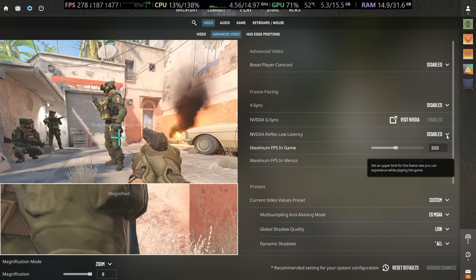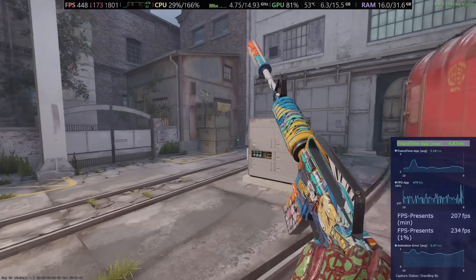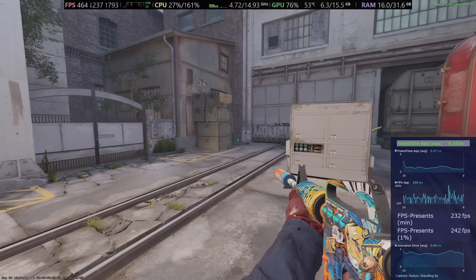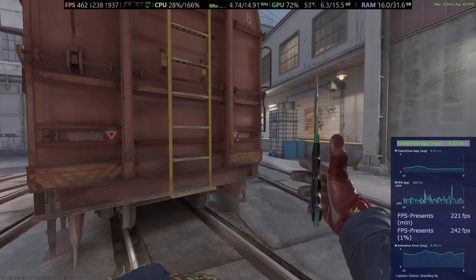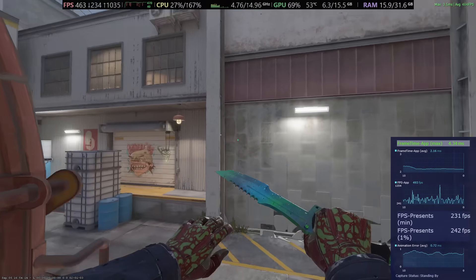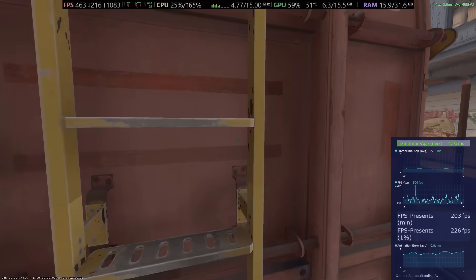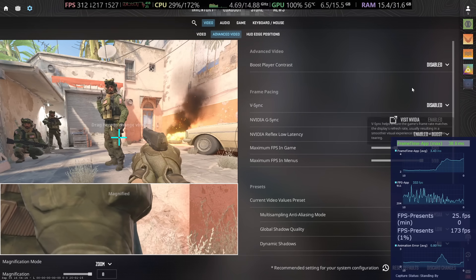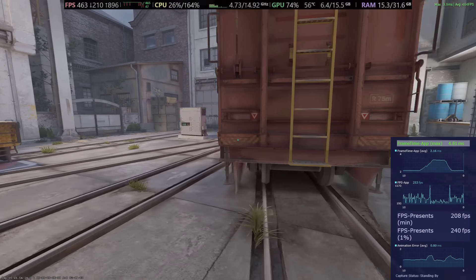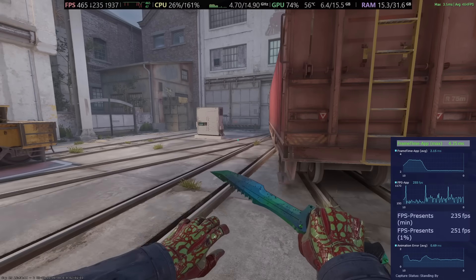Right now my average values are around 220–230, which is quite good, but it can definitely be better. I know my system has better 1% lows — it's a Ryzen 7900X3D with an RTX 5070 Ti. If I disable Reflex, there's not really that much difference; FPS is around the same.